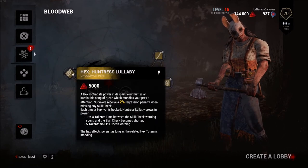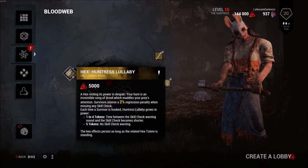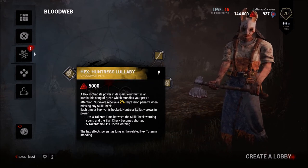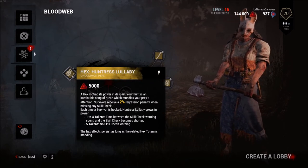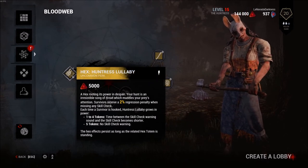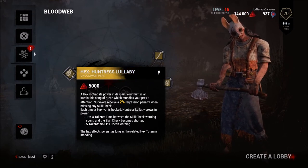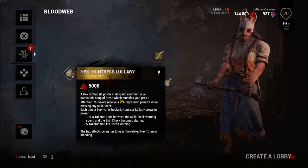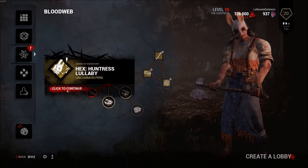This is her third unique perk - Hex: Huntress Lullaby. Of course it's a hex - that's going to ruin that perk probably. A hex rooting its power in despair. Your hunt is an irresistible song of dread which muddles your prey's attention. Survivors receive a 2% regression penalty when missing any skill check. Each time a survivor is hooked, Huntress Lullaby grows in power. 1 to 4 tokens, the time between a skill check warning sound and the skill check becomes shorter.